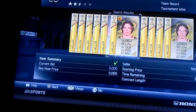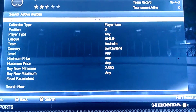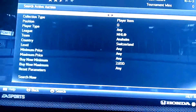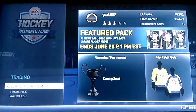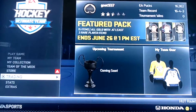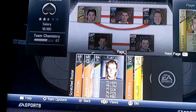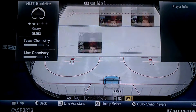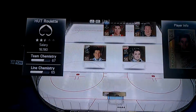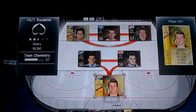Let me know in the comments: first, where do you think Jonas Hiller will sign? And second, who should I play in net for the next game — Jonas Hiller or Robin Lehner? Robin Lehner's been hot for me, but Jonas Hiller is nine overalls better. I haven't usually had luck with right-handed goaltenders. Should we replace Lehner with Hiller or stick with what's working? Let me know, boys — I'll see you in the next episode.